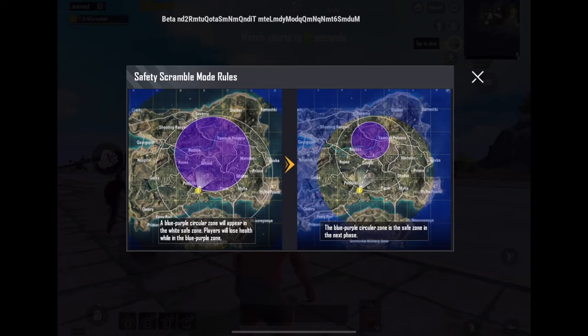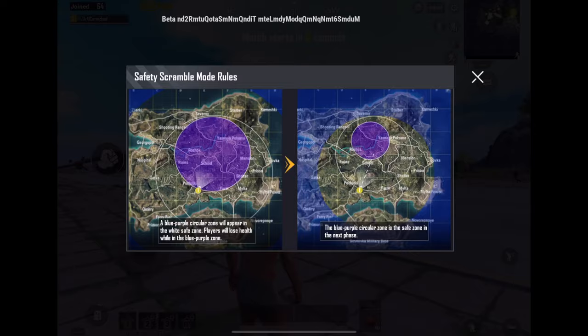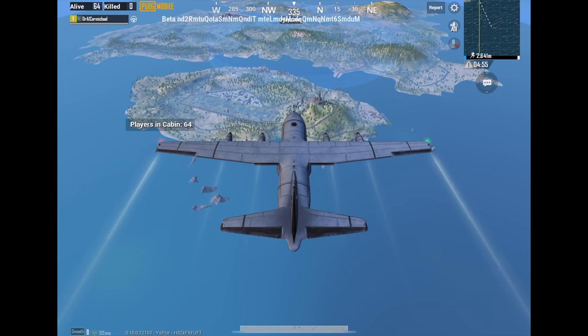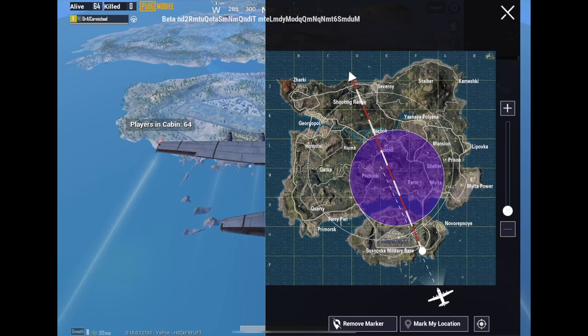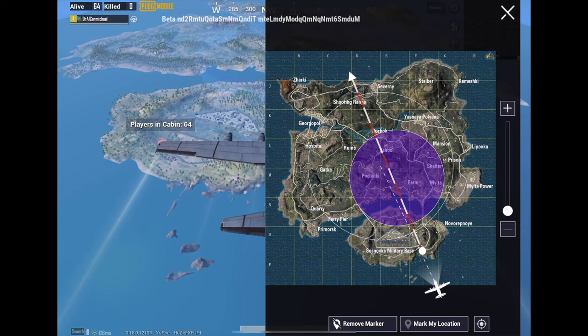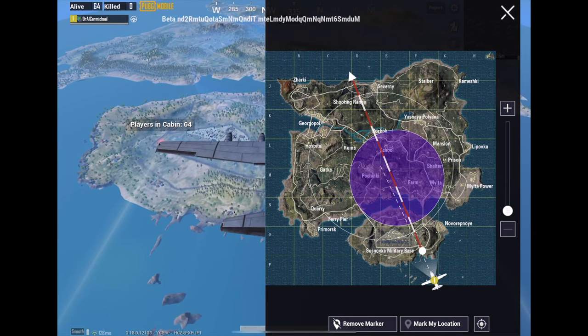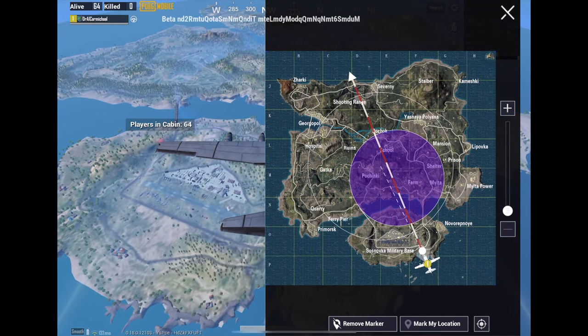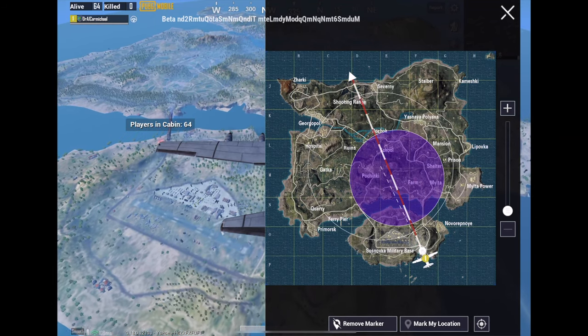Players will lose health while in the blue-purple zone, and the blue-purple circular zone becomes the safe zone in the next phase. So what they've done is make it harder to get to the safe zone. Right now you can't jump to the purple-bluish area — you have to jump within the white circle. You can already see the circles before even jumping out of the plane.